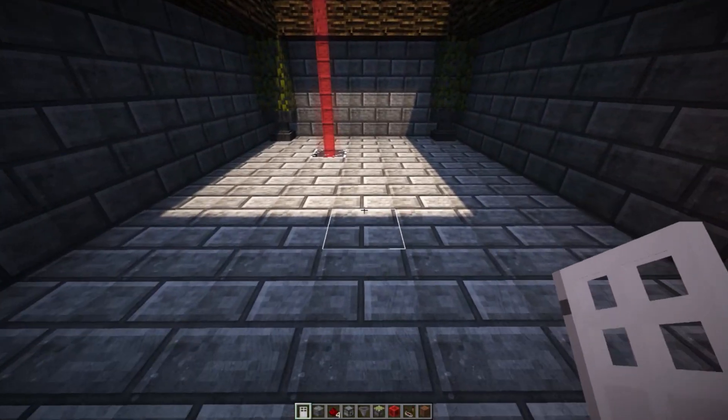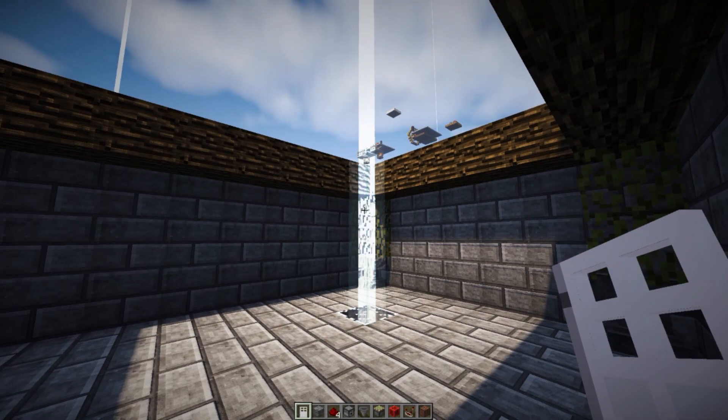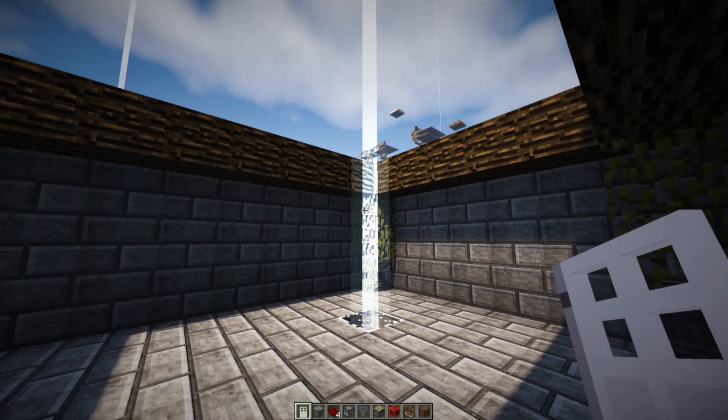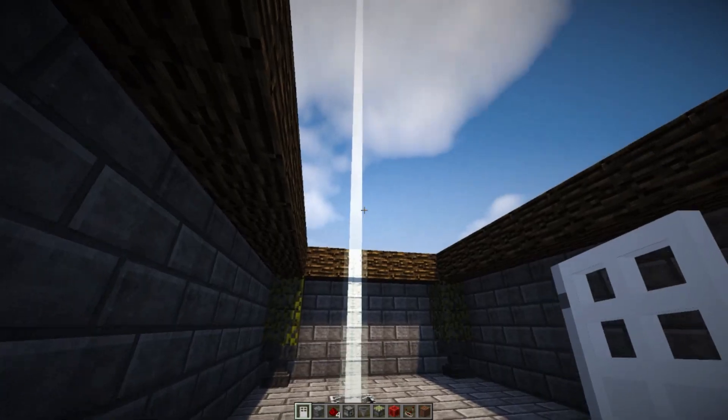So let's just go ahead and walk in there, step over the pressure plate. And, once we step off of it, as you can see, our alarm will go off. You can hear the audio in the background, as well as you can see the colored beacon flashing red. I think it's a great way to indicate someone has entered your home. If you're far away from your house and you can't hear that audio, you can definitely see that beacon flashing.